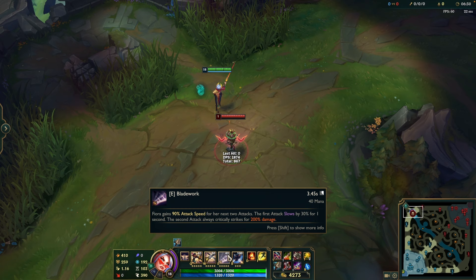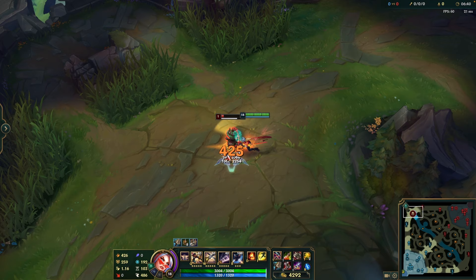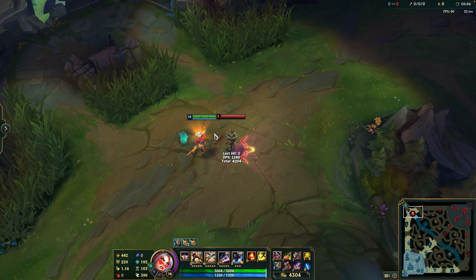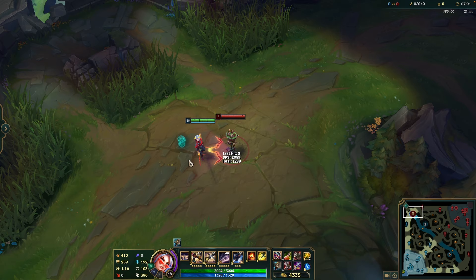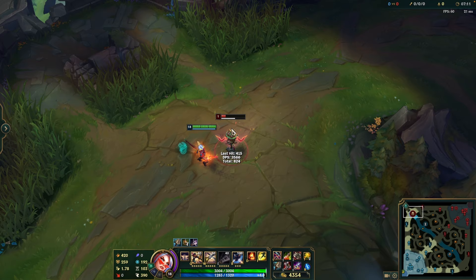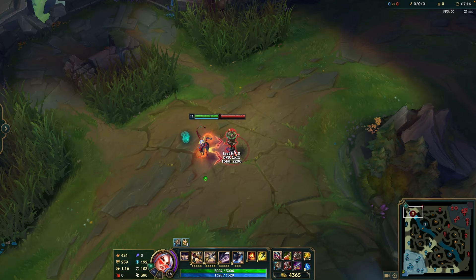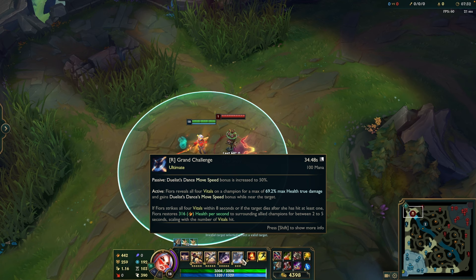Fiora's E is Bladework. Fiora gains 90% attack speed for her next two attacks. The first attack slows by 30% for one second, and the second attack always critically strikes for 200% damage. This ability lets you dish out a lot of damage once you're on top of your opponent and acts as an auto attack reset. You can animation cancel it — auto, then E right after — to get both procs off quickly. For even more damage, do auto, E, Q, then auto immediately after to get four hits in very quickly along with proccing a vital.